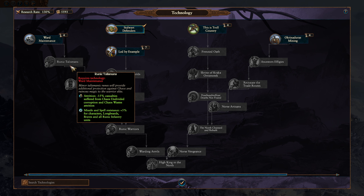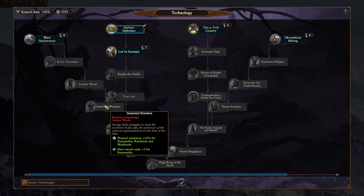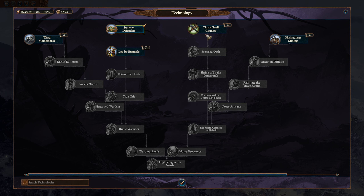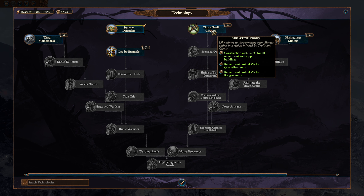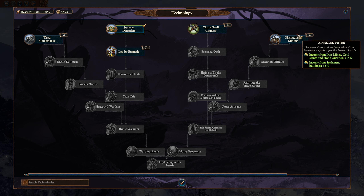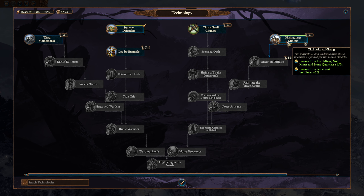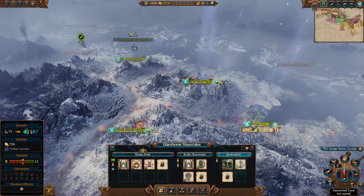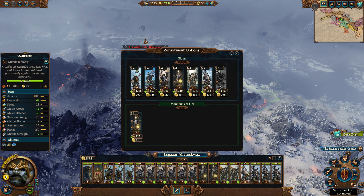We've got the first tech which gives us extra melee defense, which is really solid. Increased ambush defense — that's still good. That's all so good. That's really good. They're all good tech trees — that's the problem.